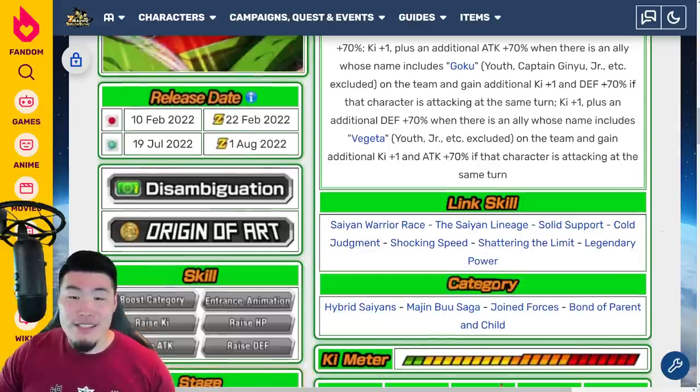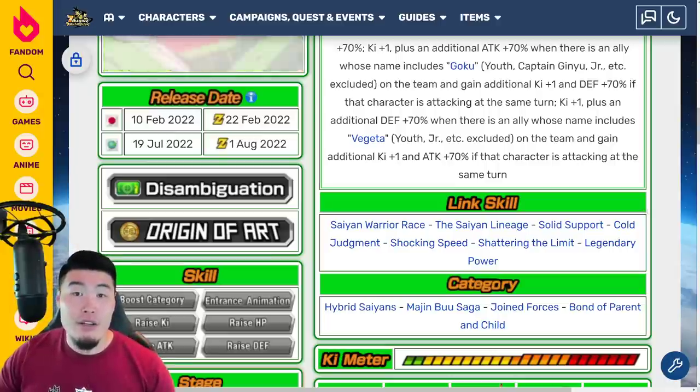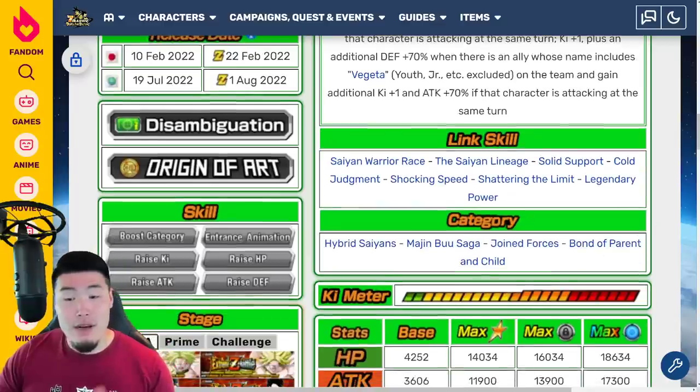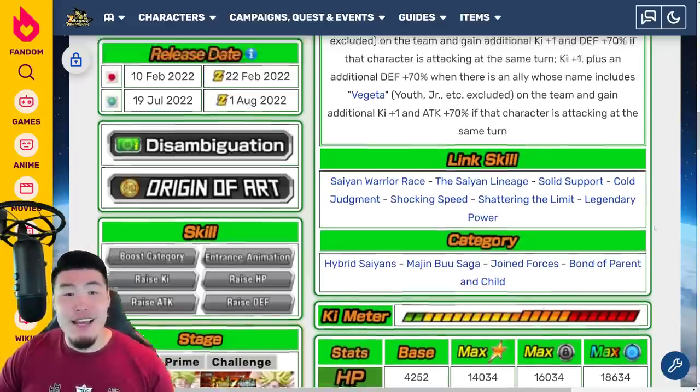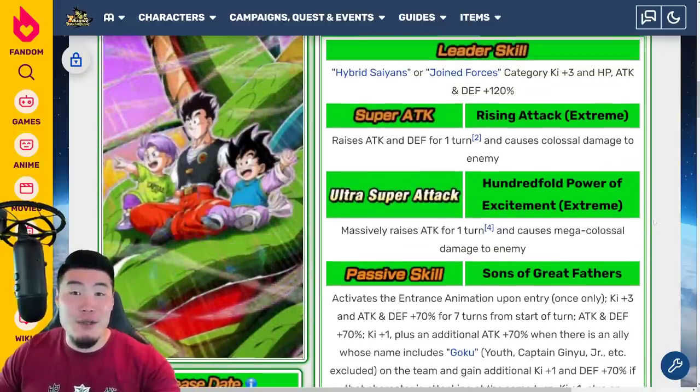Their links are Saiyan Warrior Race, Saiyan Lineage, Solid Support, Cold Judgment, Shocking Speed, Shattering the Limit, and Legendary Power. Categories are Hybrid Saiyans, Majin Buu Saga, Joint Forces, and Bond of Parent and Child. So that is the LR Gohan, Goten and Trunks Extreme Z Awakening.